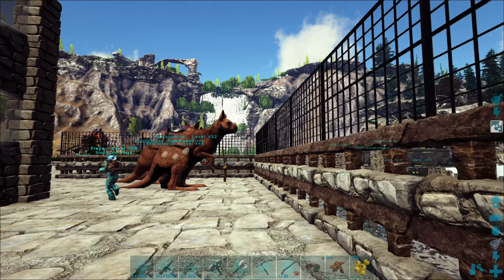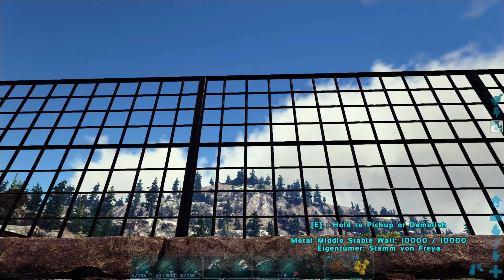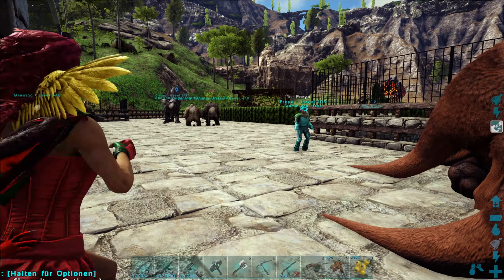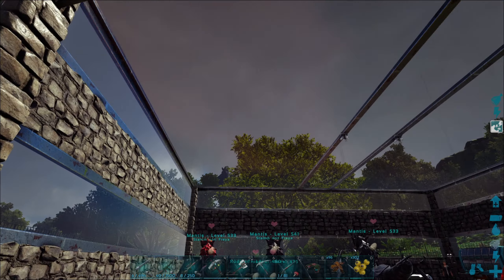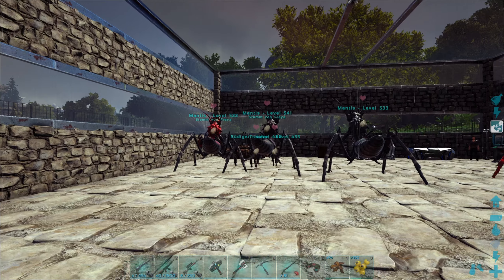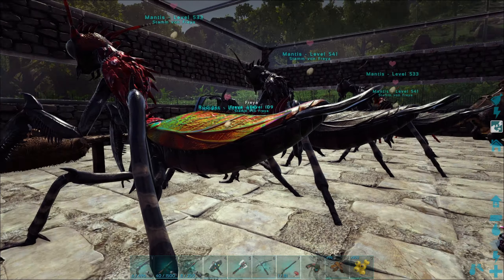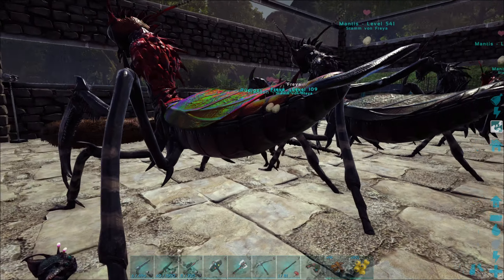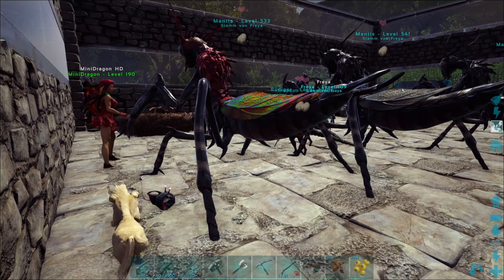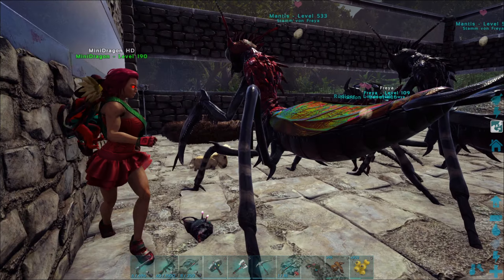Ja, ist ein bisschen durchsichtiger. Das finde ich gut von der Stabil-Mod – so die Schilder und diese Wände. Und so schön Kängurus! Hier hat Chris unten mal eben seine Zuchtstation gebohrt, weil ich oben dann immer so viel Platz einnehme. Und seine Mantis – 541 und so. Guck mal, die hat voll den Regenbogeneffekt hier drauf. Das ist ja cool.